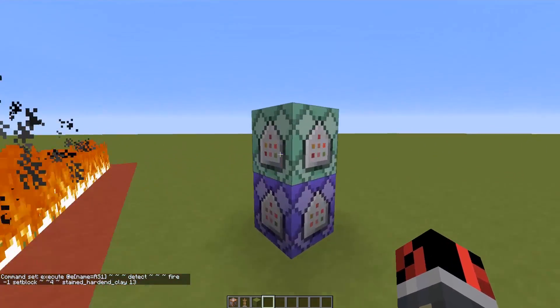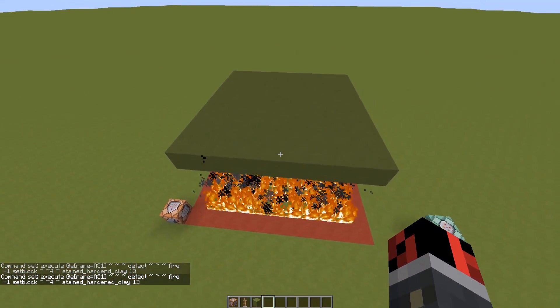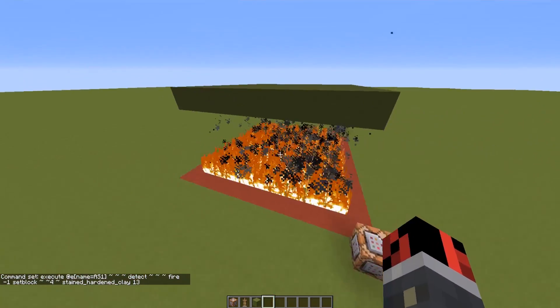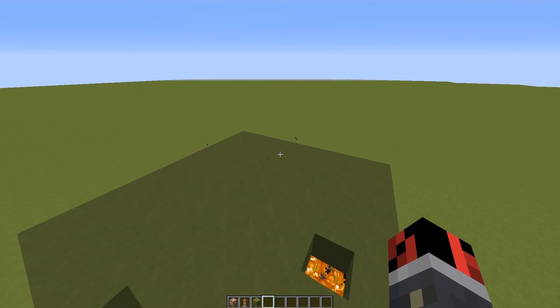After fixing a small issue with the block ID, it's working. Every time there is fire, these armor stands set a block on top of them. When the fire disappears, the block disappears too.